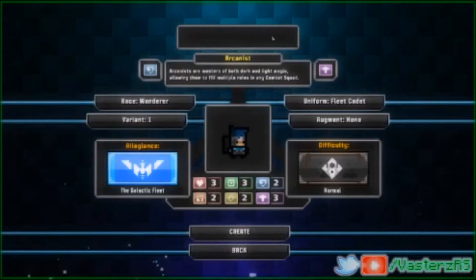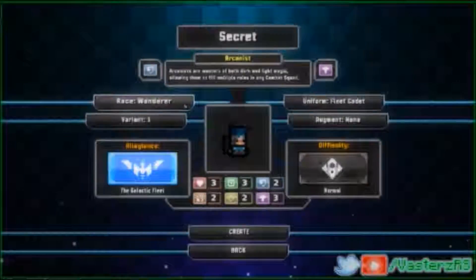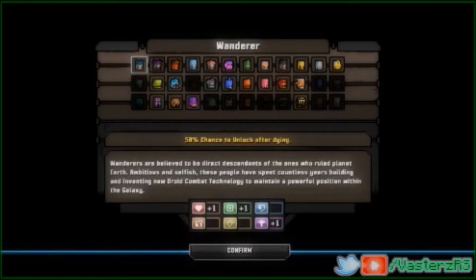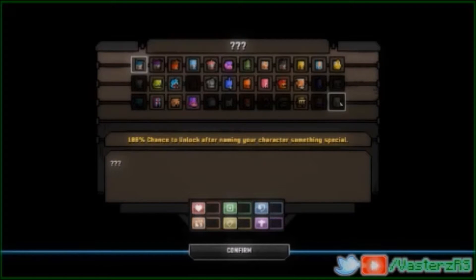Let me put 'Secret' on this character, for example. Basically, what we're gonna be unlocking is this little guy. The actual name is called Phantom, and he's actually a race — so he's a character you can use. He gives you stats, so depending on what class build you want, he might be really nice for you. It says 100% chance to unlock after naming your character something special.